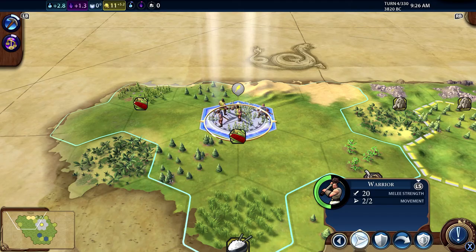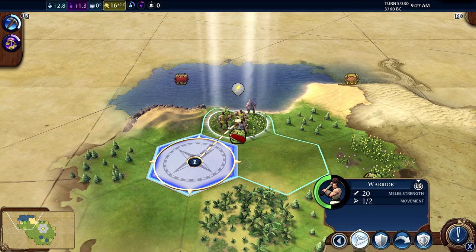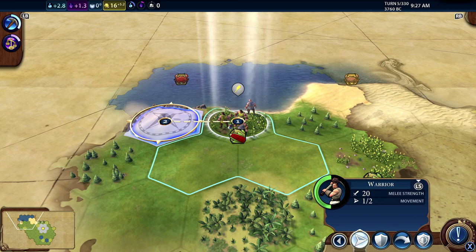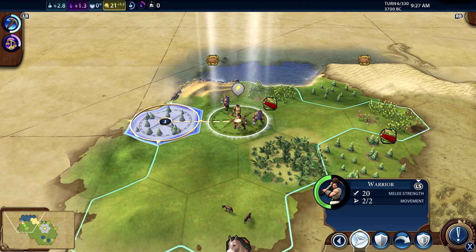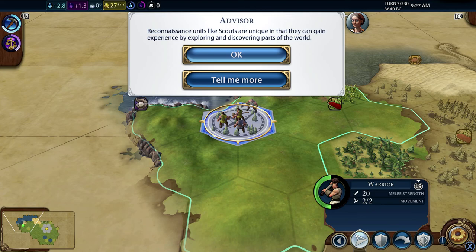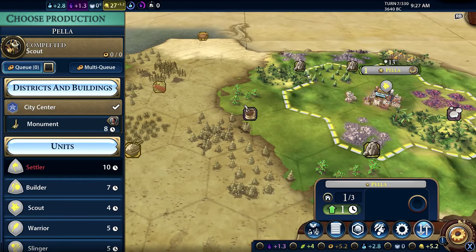Pottery says 'allows harvesting of bonus resources, improved by farms' and tells you loads of information about it. Let's say we want to do mining - 'allows chopping of woods, harvesting of copper, cork'. We'll go with that, choose research. Down the bottom right we've now got an exclamation mark - if we hit X it's saying something's happened, we've got our warrior to move. We'll just move them around; there's nothing particular for them to do. Pressing X again moves to the next action available.